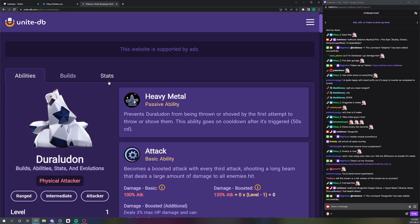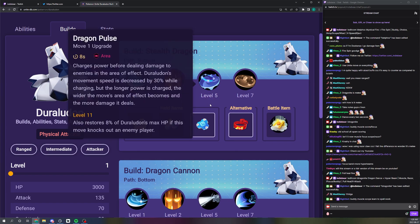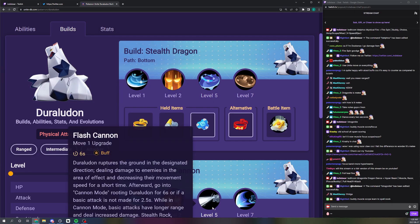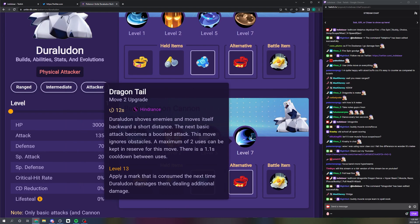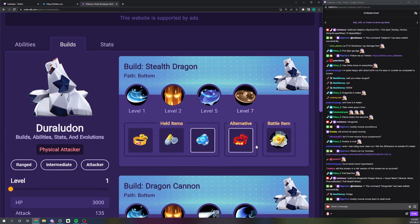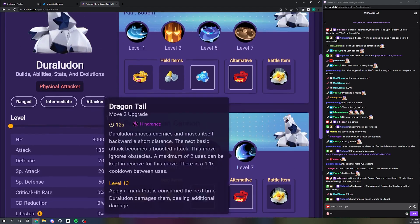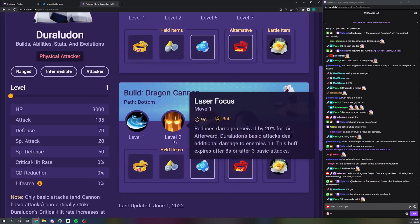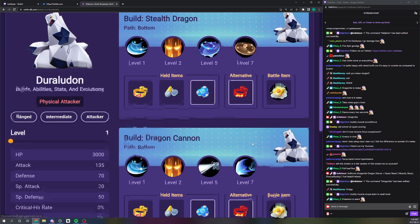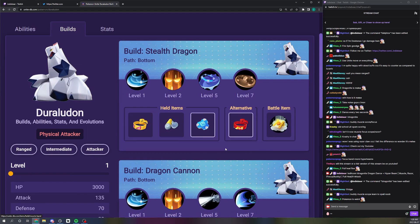Duraludon is a weird Pokemon. Both builds seem fine — Dragon Pulse seems like a fine build and Flash Cannon seems like a fine build. I'm playing Flash Cannon and I feel like you have to play Dragon Tail with it. I'm playing Dragon Pulse and I think you have to play Stealth Rock with it — this moveset definitely feels a lot better. Item build-wise I think going Muscle Band and Scope seems fine.